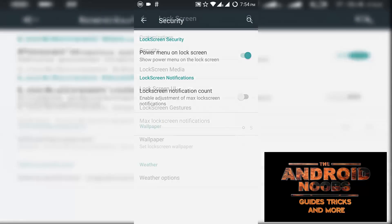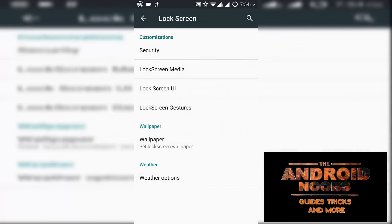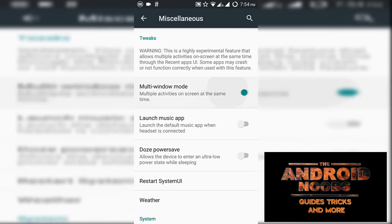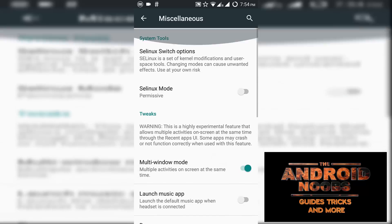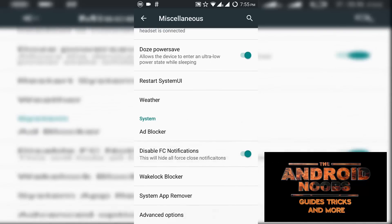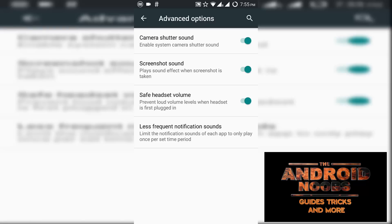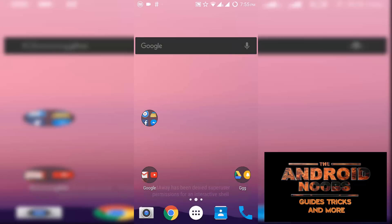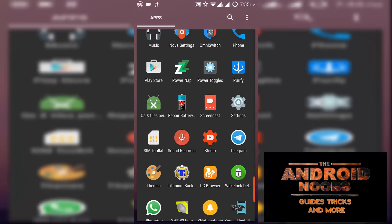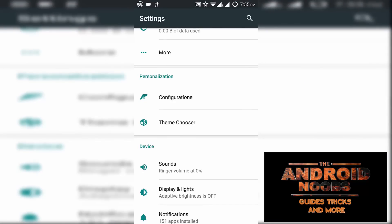For the lock screen, there are various features including security features, UI features, shortcuts, and gestures. In miscellaneous, we have multi-vendor mode, power saver, weather, and an ad blocker. Advanced options include various sounds, screenshot sound, and the ad blocker works pretty well.